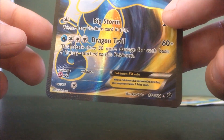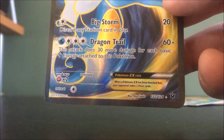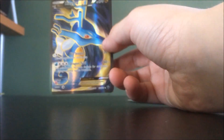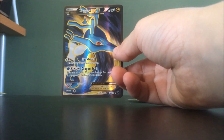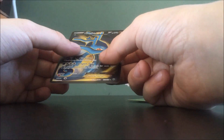Let's get a close-up. So this has Big Storm — discard any stadium card in play, 20 damage — and Dragon Trail, 170 HP to Dragonite. Oh my god!